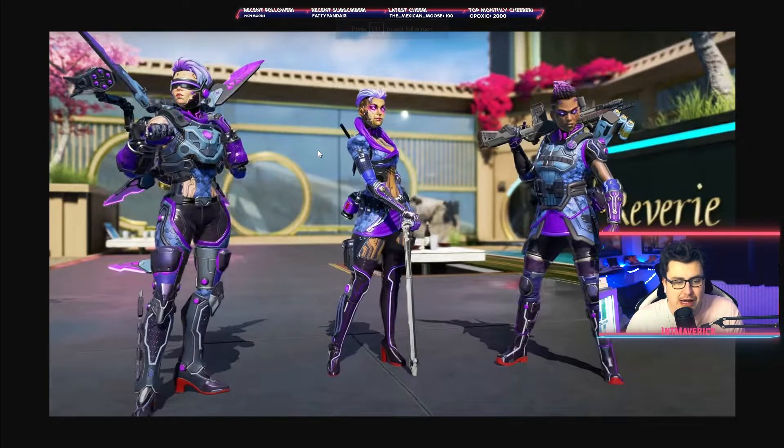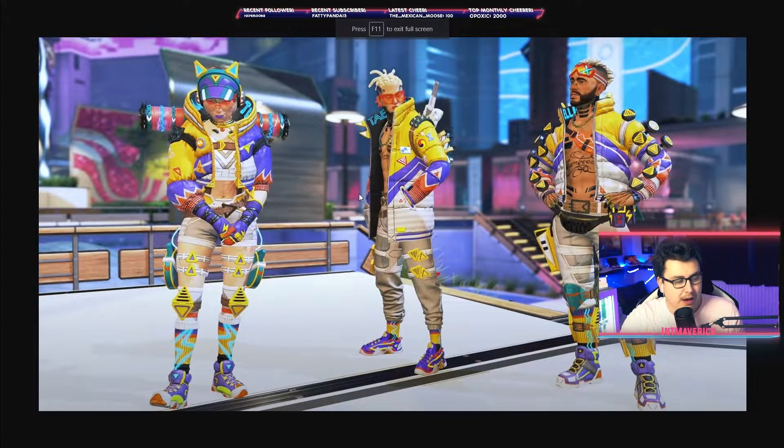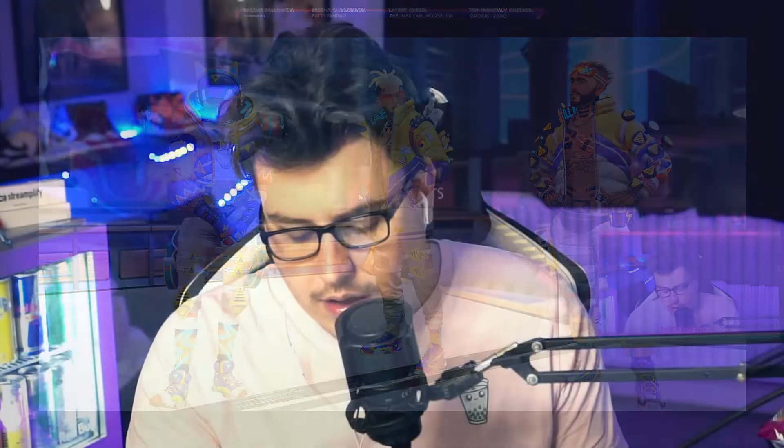We've got Bangalore, Loba, and Valkyrie. Valkyrie looks really bizarre — I'm not a fan. I think Loba gets done the worst in skins, apart from Horizon. Bangalore skins always look dope — she has other cooler skins in my opinion. Then we've got Watson, which is incredibly cursed but I love it. We've got Crypto and Mirage. I really like the Mirage skin — it's a really nice design and these three match up really well. I would have liked if they matched up legends that are commonly used together, so you could drop as a team with the same skin.